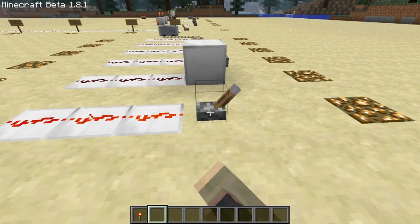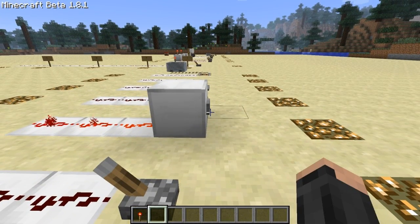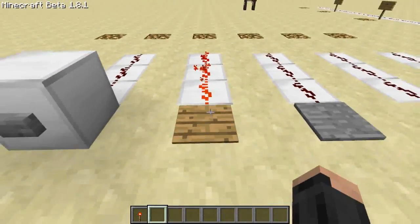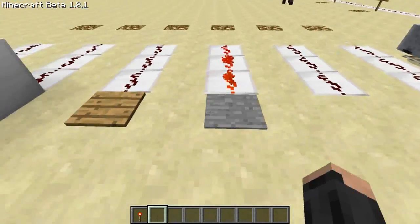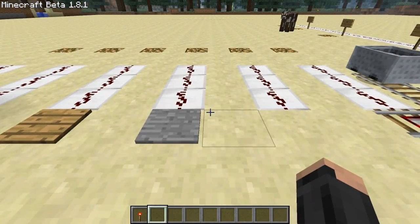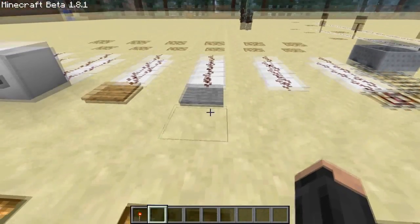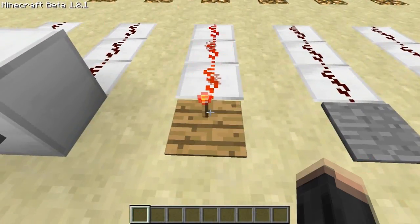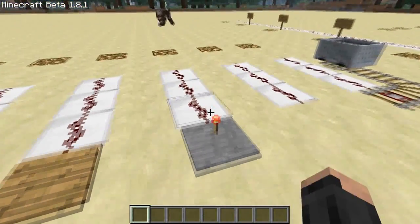The first is a lever, which has either on or off. Then there's a button, which stays on for about a second and then turns off. There's a wooden pressure plate and a stone one. The difference between wooden and stone is not only the look, but a stone one will only react to mobile entities, such as that cow over here or myself. Whereas wood will react to anything, such as items - if I throw an item on this one, it doesn't power it.